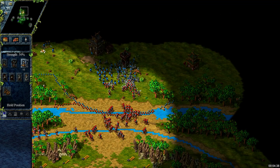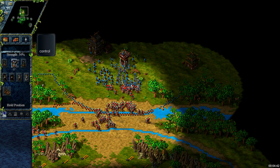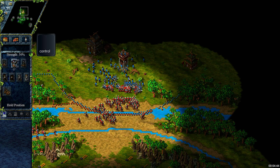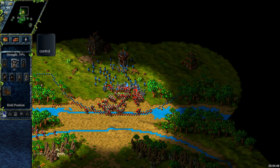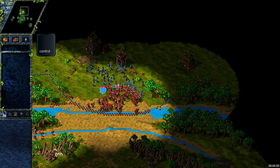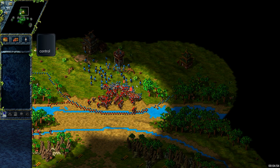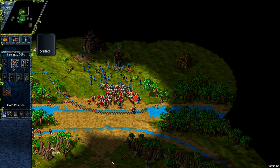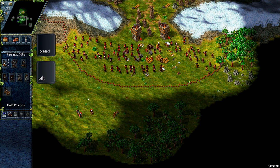Now let's talk about soldiers. Without a doubt, for them the most important key is Control, which forces them to ignore everything and move to the selected location. This is a must-have during battles, as soldiers by default will focus on attacking enemy units in range. So no matter if you want to retreat, advance, or simply change your position, you have to use Control.